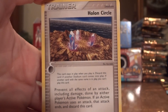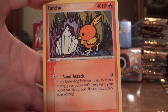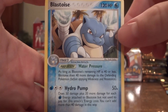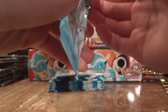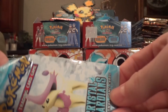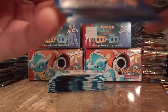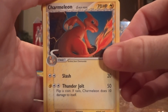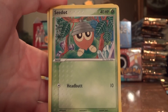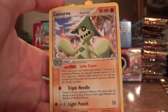Gulpin, Holo Circle, Potion, Spoink, Charmander, Torchic, Cacnea, Ludicolo Reverse, and awesome — a Blastoise, it's a nice card. Charmeleon, Skitty, Meditite, Krabby, Seedot, Squirtle, Aron, Shuppet Reverse, and a Cacturne.